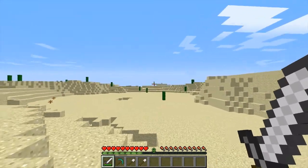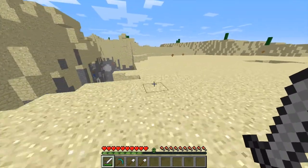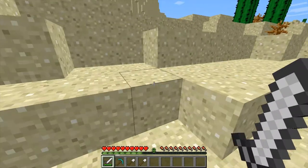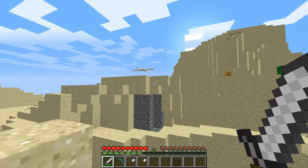I was digging my sand up to bury the ship way over there, so I was going back and forth, and here it says crater. Anyway, I was walking along, looking at the crater, and hey — cobblestone! Cobblestone and mossy cobblestone. So let's go see what that is.